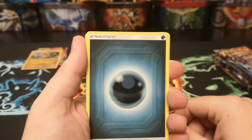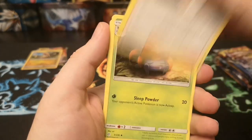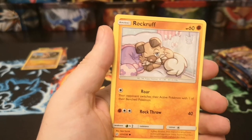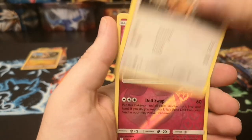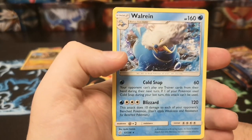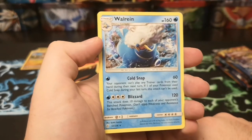Dark energy, Zinnia and Caitlin, Gloom, Lana's Fishing Rod, Norse Pass, Snorunt, Rockruff, Darling, Teddiursa, reverse Clefairy, and a regular rare Walrein.